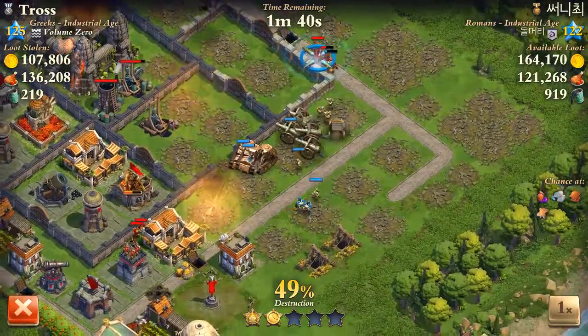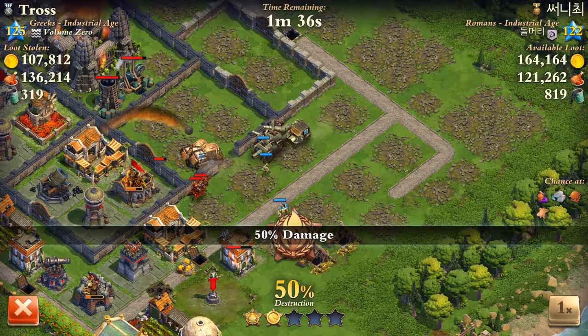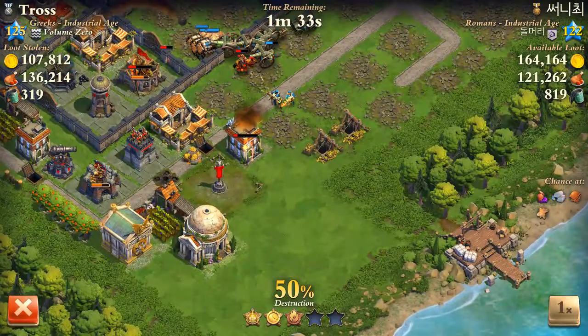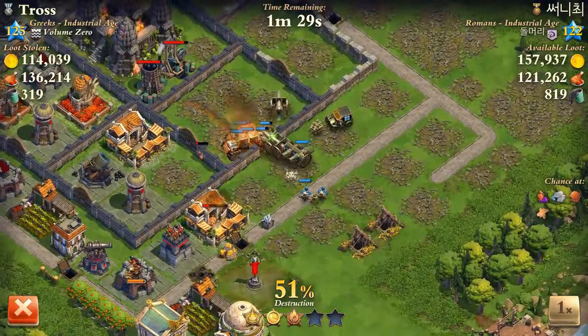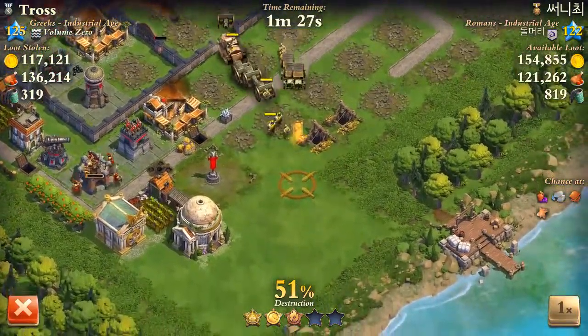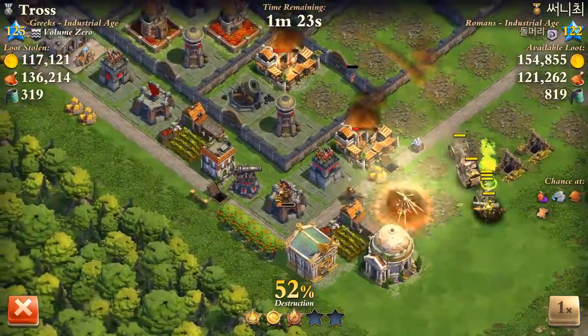I'm trying to keep my tanks and artillery kind of moving at the same pace — that's how I base my ratios. Tanks will move ahead a little bit, but they're gonna get help from the artillery after a bit. I'm using my plane to clear some lights, and I'll probably rally to this corner in a second.